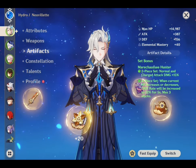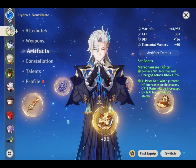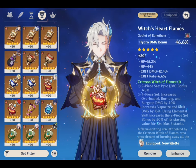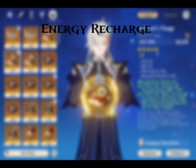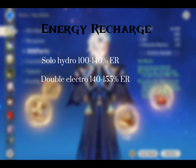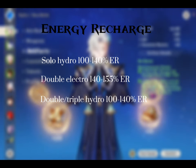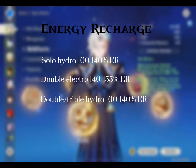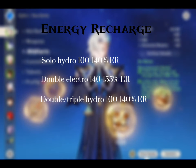His charge attack can cause him to lose health when above 50% HP and also heal him, triggering this set's effect effortlessly. For the best artifact stats, go for HP% Sands and Hydro Damage% or HP% Goblet with good substats, and a Crit Rate or Crit Damage Circlet. For Energy Recharge: Solo Hydro Team needs 100–140% ER, Double Electro Team needs 140–155% ER, and Double or Triple Hydro Team needs 100–140% ER. A Favonius weapon user on the team allows extra energy, so targets may vary. His R1 signature weapon and R5 Prototype Amber allow 110–120% ER, which is enough for most teams.